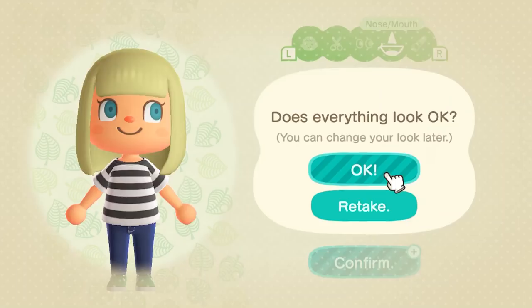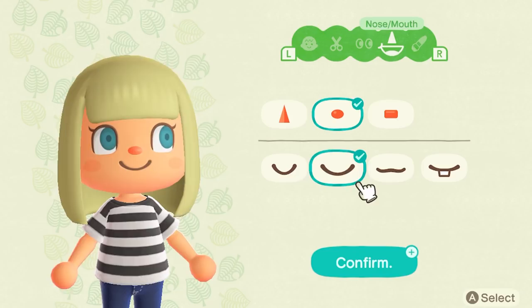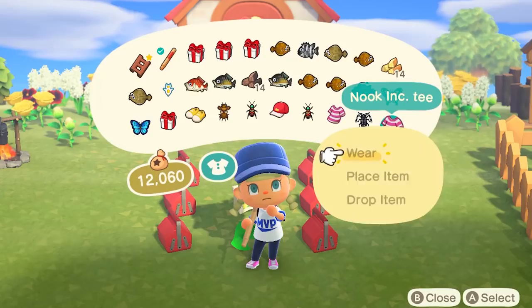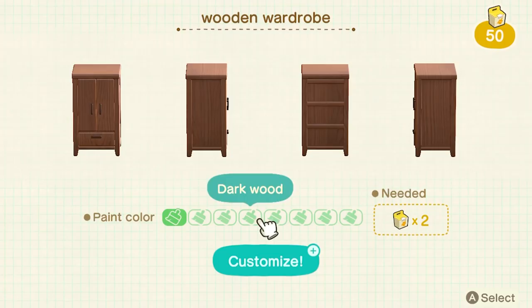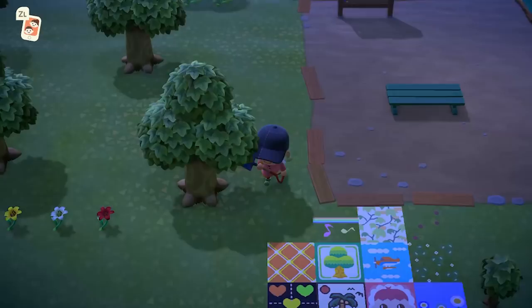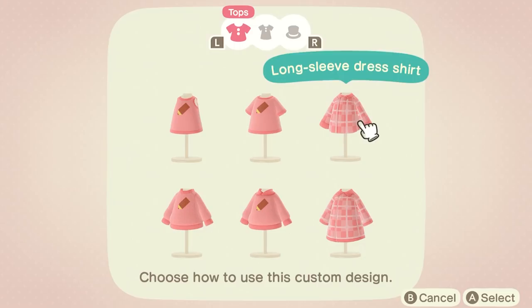The customization this time around is pretty much like what we're used to from New Leaf. You can customize your character to be a boy or a girl, choose the hair color and hairstyle. This time around, you can even change up your face — the eyes, mouth and nose. You will also unlock more hair colors and hairstyles eventually. You can also customize your furniture: you can craft furniture with the resources you've found, and customize it to be another color. So you can really make your home your own and show it off to friends. There are also custom designs, also called pro patterns — you can create your own sweaters, t-shirts, dresses, hats, caps, everything with your own designs.